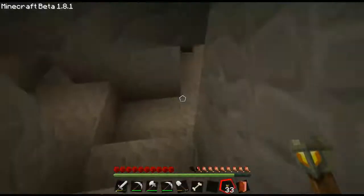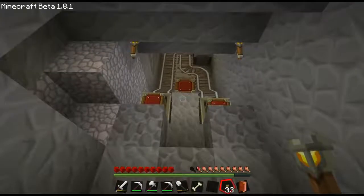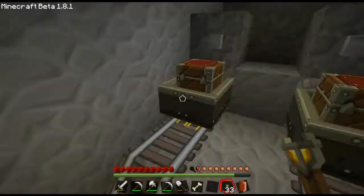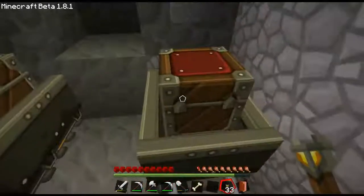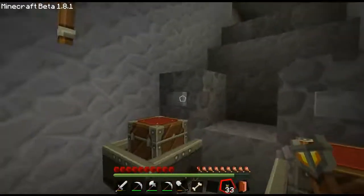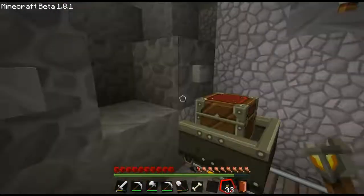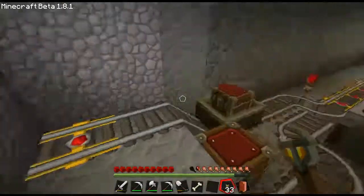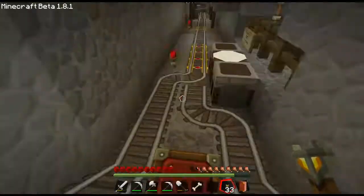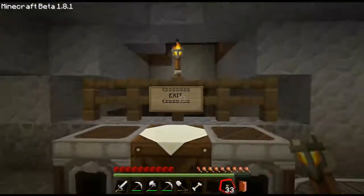I'm using torches to light up the area but also to find my way and avoid making wrong turns. I launch one cart, then the other — they take off. I'm going to leave my minecart down here and go up the steps. For the steps I just made a sign that says 'exit.'